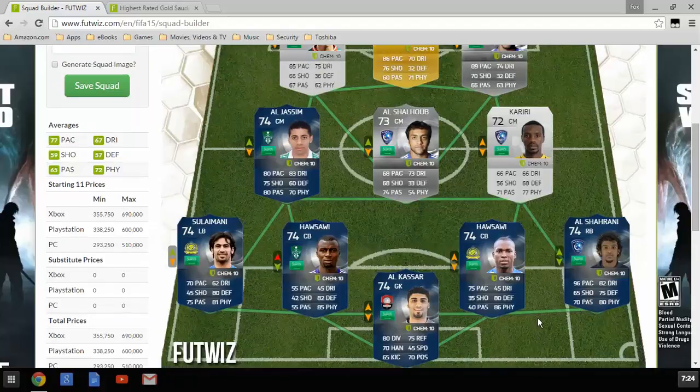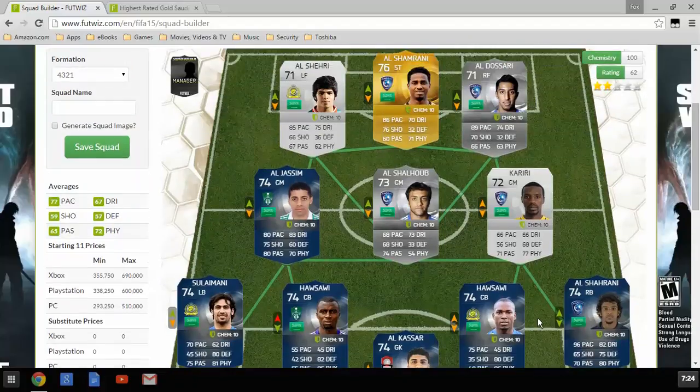Getting into the midfield, we have Al Jassim with 80 pace, 83 dribbling, 70 physical, 80 passing, and 75 shooting. It's a very well-rounded card. He probably has good long shots, and good high-medium work rate.